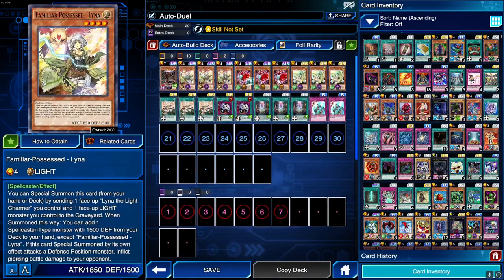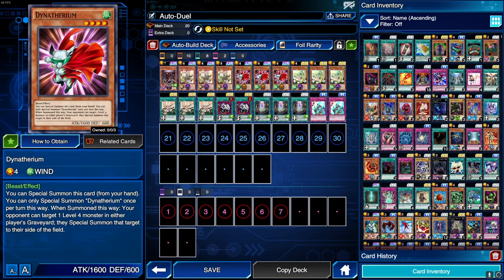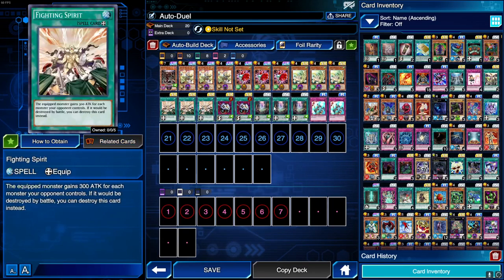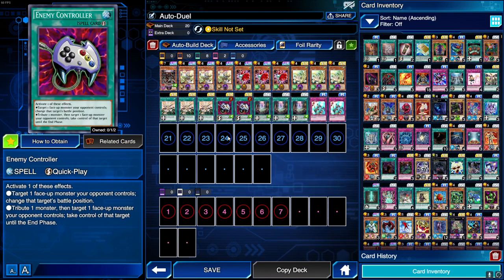You can get all these cards pretty easily, especially with SR and UR tickets. For the most part you don't even need these specific monsters — you can use any monster above around 1800 attack. You just want some strong monsters you can normal summon. The only monster in this deck you can't normal summon is Chaos Hunter, but if your opponent special summons, you can special summon him by discarding one card, giving you a 2500 attack monster.